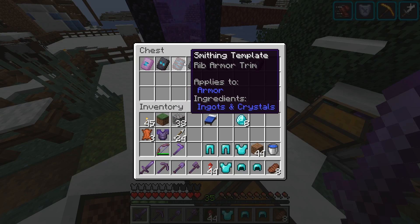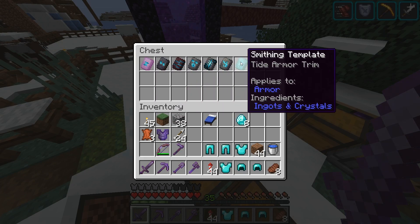Spire, Snout, Rib, Ward, Silence, Vex, Tide, and Wayfinder armor trim.